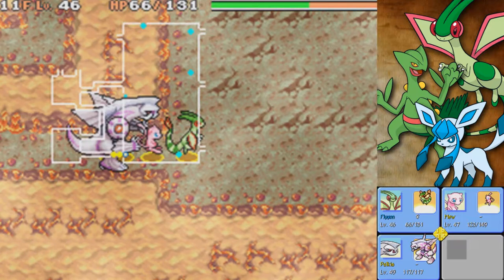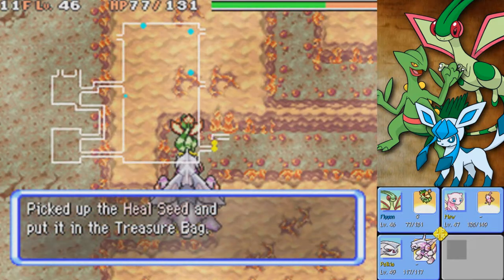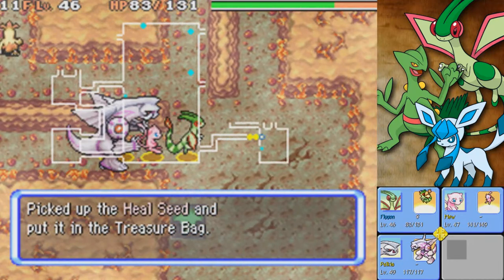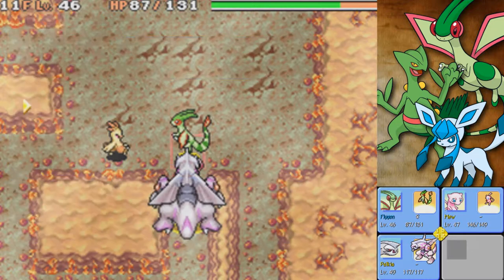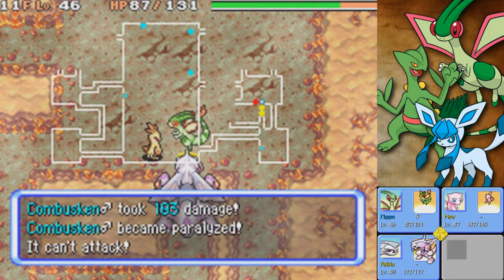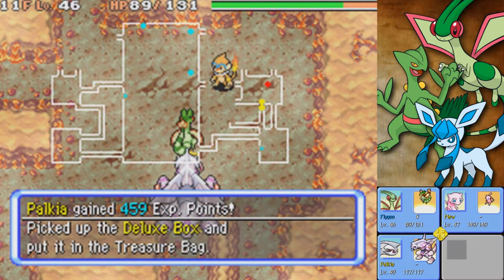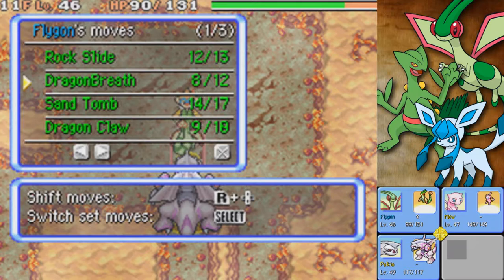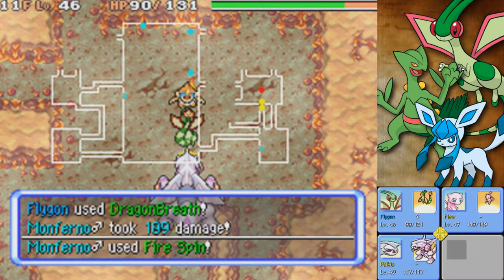I forgot to mention — in between episodes, turns out with a Prism ticket that you can get in the Spinda Cafe, you can get a Friend Bow. So I actually have two Friend Bows right now. That kind of makes up for the fact that I used a Wonder Code to get the first one — I would have had one naturally at this point anyway, so now it doesn't really matter.